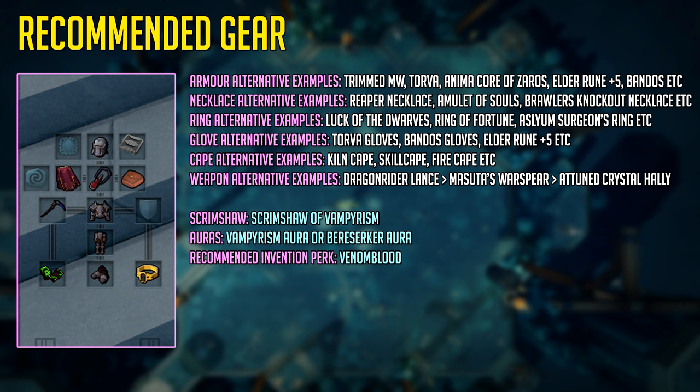The one recommended invention perk you really want to have when doing this is Venom Blood, as this will negate the poison damage and make this boss a million times easier to last longer trips at. Some other invention perks that would be very nice here are Impatient 3 and Enhanced Devoted 3, especially Enhanced Devoted 3 as you always want to be praying ranged or deflect ranged at Greg. It will save you a lot of food in the long run.